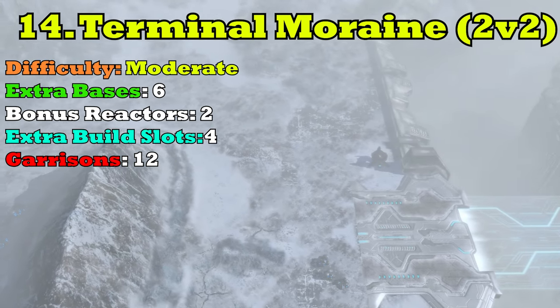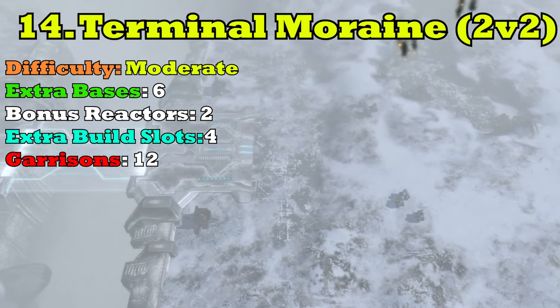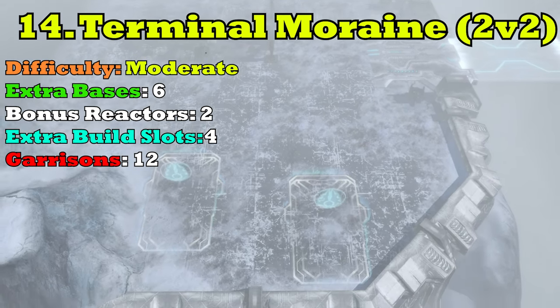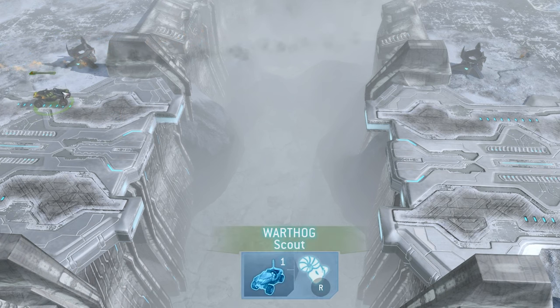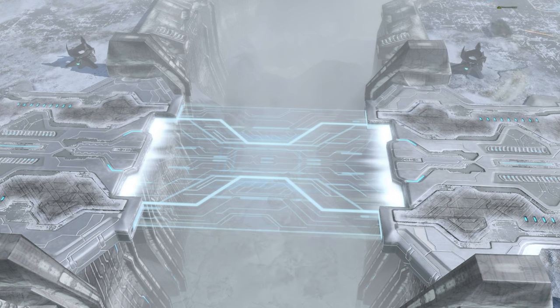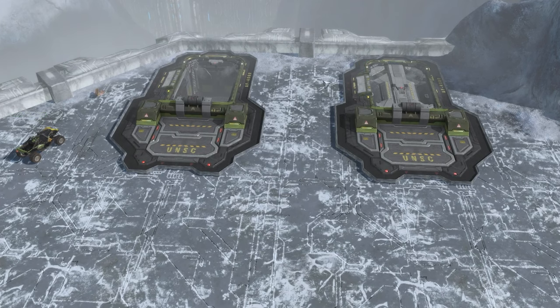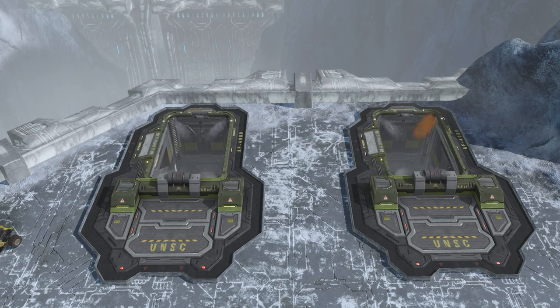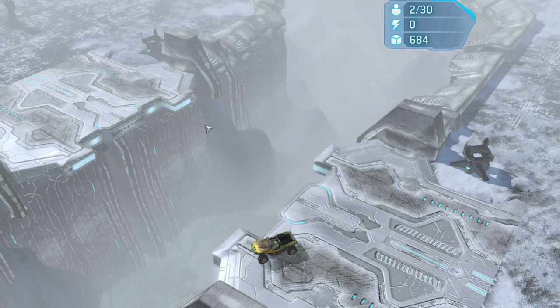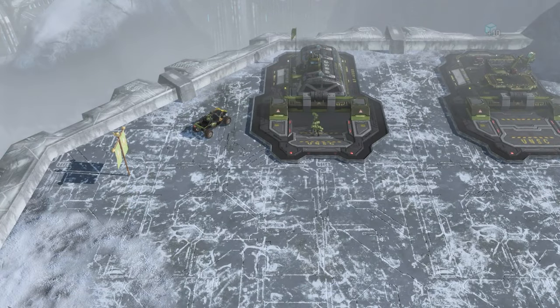Sliding into some of the better maps, we've got number 14: Terminal Moraine, an icy 2v2 map. Terminal Moraine is one of the most unique maps in the game. It features two island bases that house a reactor and also two bonus building slots. Typically it is a race at the start of the match to claim these building slots and put some supply pads on them to get that eco boost. You have to position your scout at the beginning of the bridge and wait for it to activate, then it's a race across to see who can claim them first.